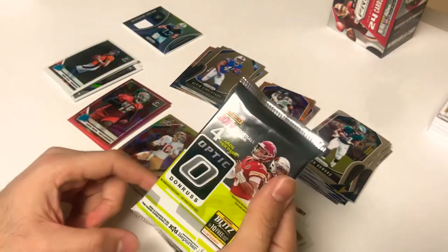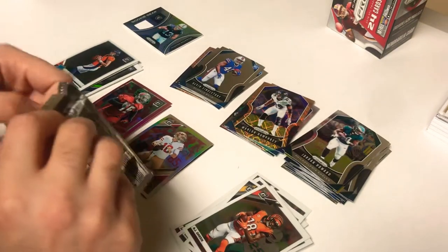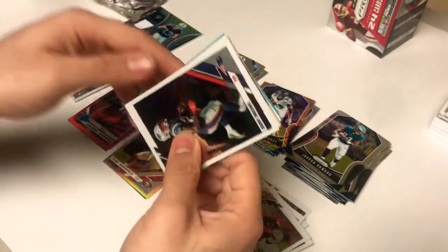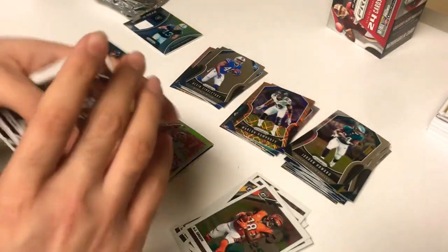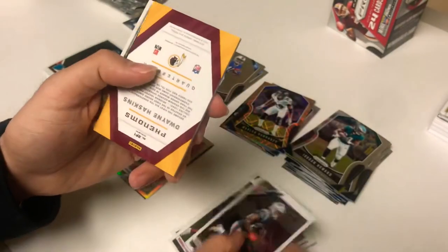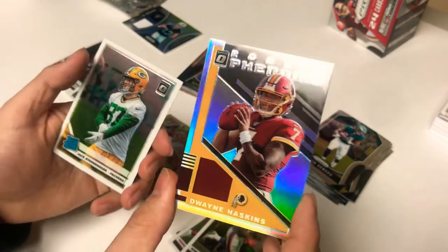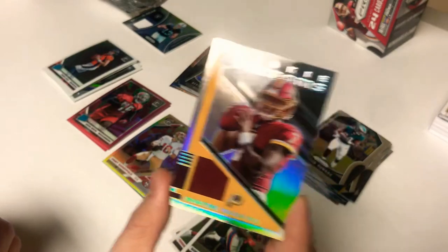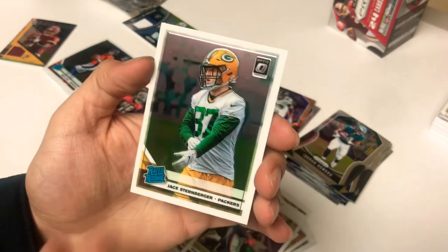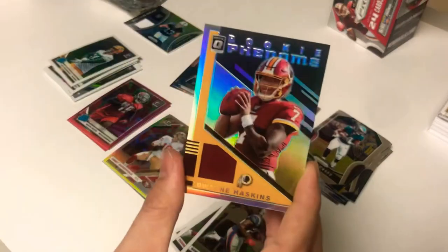Wow, I completely forgot about this pack — a little surprise at the end. The last pack of Optic we forgot to open. Let's see if we get surprised with anything. There it is — Dwayne Haskins rookie Phenoms! That's funny. And the last card is a rated rookie of Jay Sternberger for the Packers. So that was the hit for the Optic.